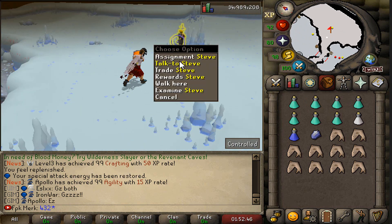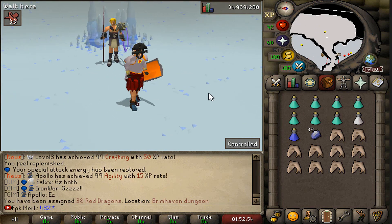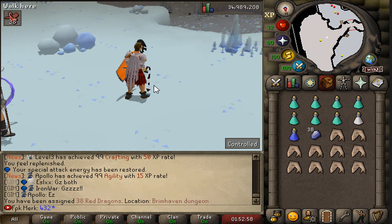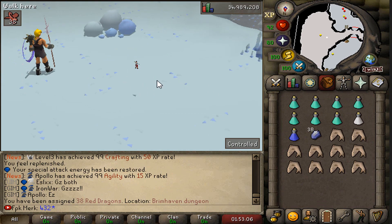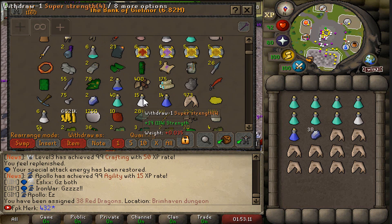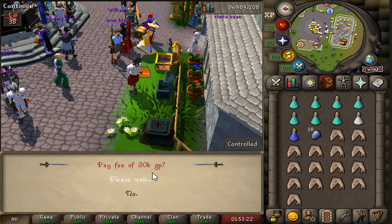Time to grab another slayer task from Steve. Assignment: 38 red dragons. Let's skip voting for now — we'll go kill the red dragons first, collect around 100 dragon bones, then vote and use the bones on the altar in the wilderness. Teleport to the assignment and let's get on the grind.